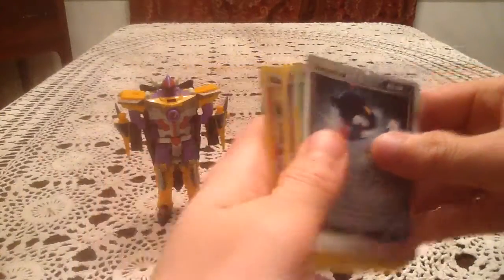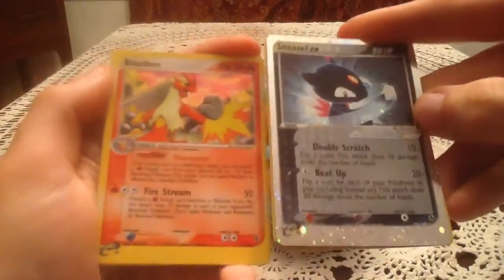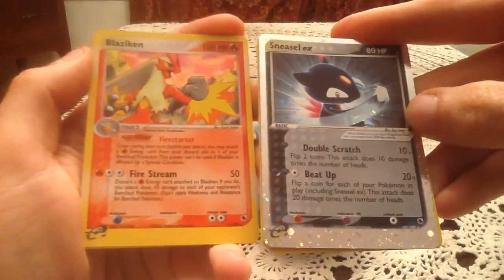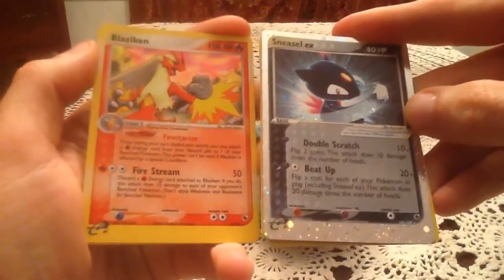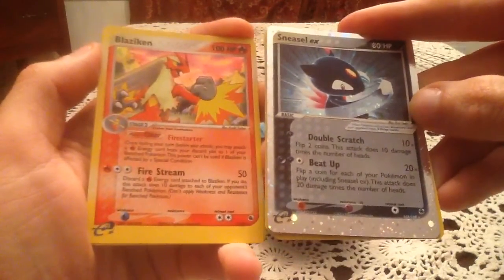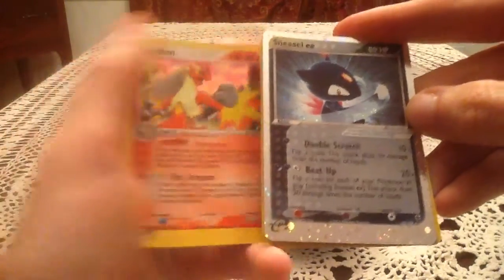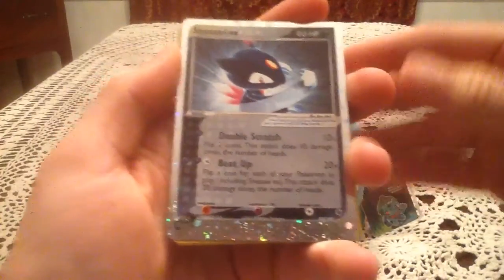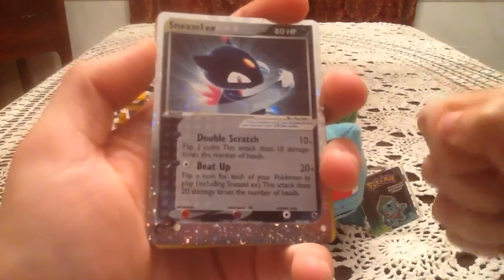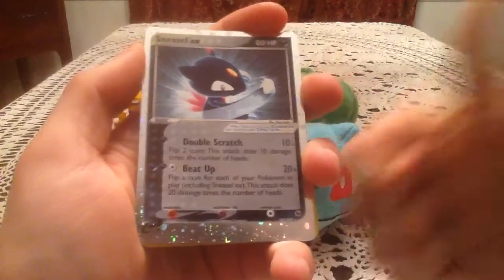But we also got... oh, I only picked up half the pack — we also got a Blaziken EX! Here's a pack to rival the Emerald pack. This is just holy cow pulls right there. That is incredible. This just brings back memories. I really don't know if Sneasel is one of the ones I have already. I'm praying it's one of the two I'm somehow missing. If it is somehow one of the ones I'm missing — fantastic.